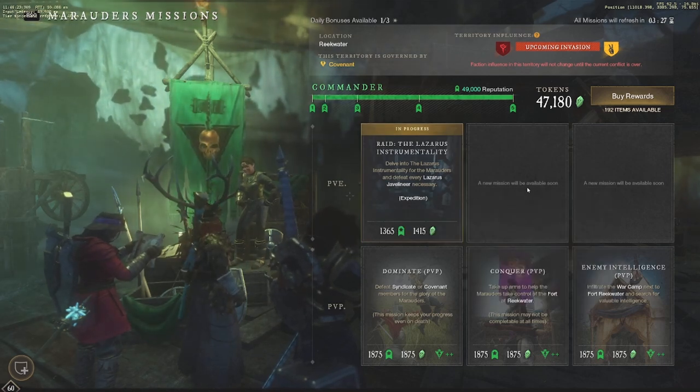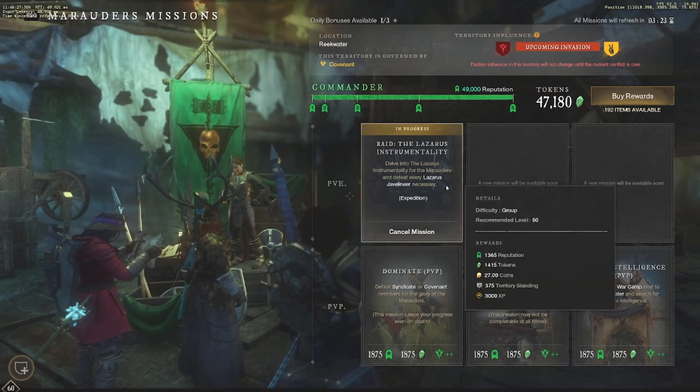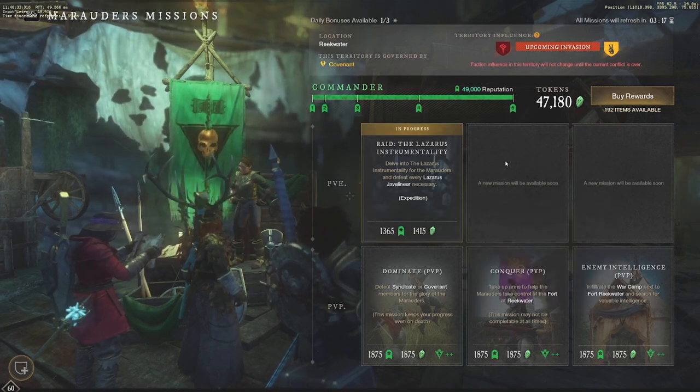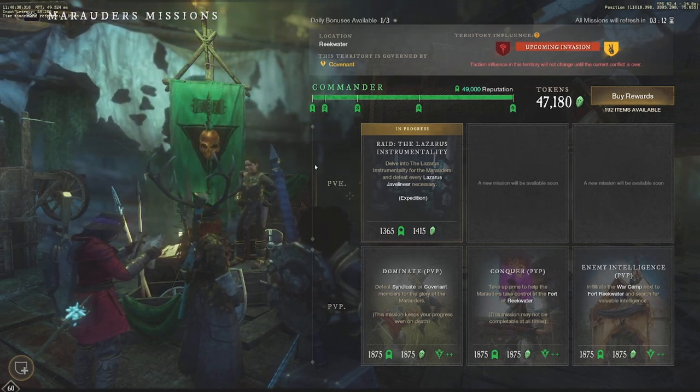This is something you're definitely going to want to take advantage of — it gives you a ton of faction tokens, a ton of gold, and obviously territory standing and experience if you need those. So faction missions and Juniper bags are huge reasons to do Expeditions daily.